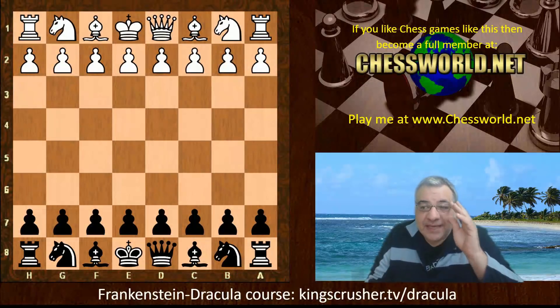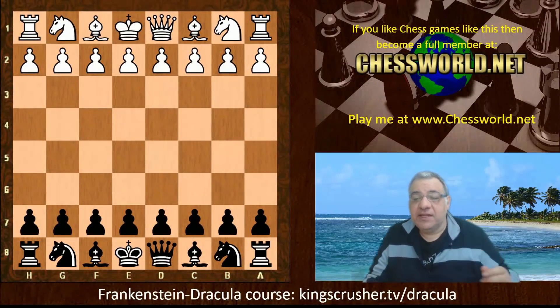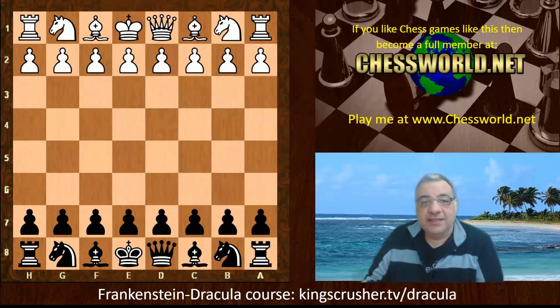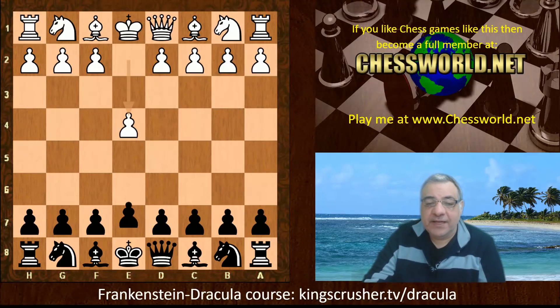Hi all. I have another amazing game to show you between one of the latest Leela ID networks 61068, playing black against Stockfish 10. The time limit is a fast and furious three minutes with two second increments per move. The opening is the highly topical Frankenstein-Dracula variation of the Vienna game.